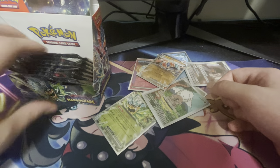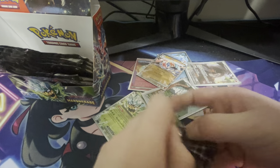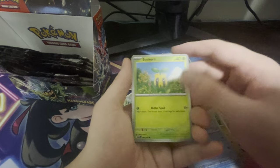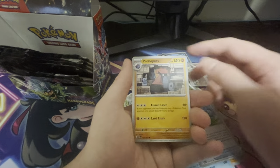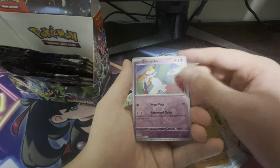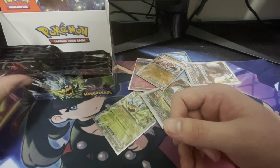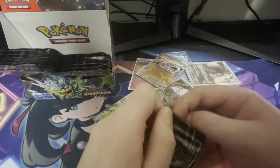We have over 10 packs left, I think about 15 — maybe more, maybe less. I really don't know at this point. We have an Applin, Nosepass, Sunkern, Glalie, Probopass, Chimecho, and an Alakazam. We are — wow. There has to be some crazy pulls coming up, because no Full Art, no Golds yet, no alt arts, or any type of Secret Rare.